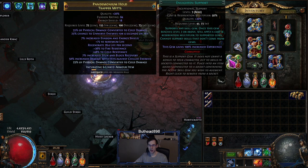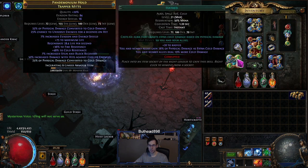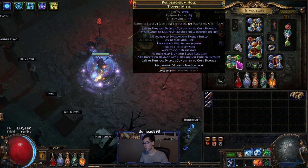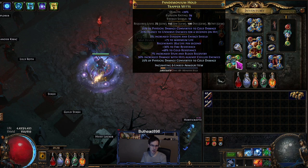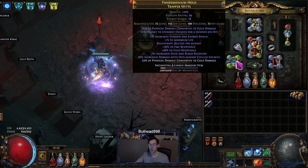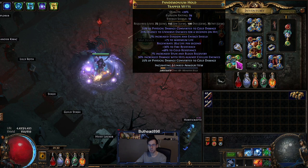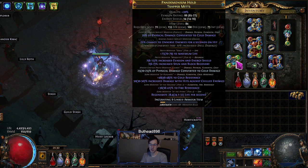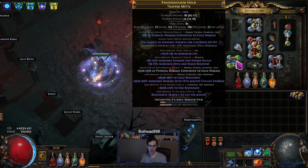For gloves, it's pretty much enlightened level three — you can go level four if you want to throw in a herald of ash, I'd recommend four just to get a bit more mana. It's pretty much your hatred, herald of ice, and determination setup. These gloves were an absolute pain to craft but are required for this build. There are cold conversion unique gloves that got revamped this league that give 100% phys-to-cold — you can use those as a placeholder until you get gloves like these. I was looking for the temple mod of increased damage against chilled enemies with a decent resistance roll.